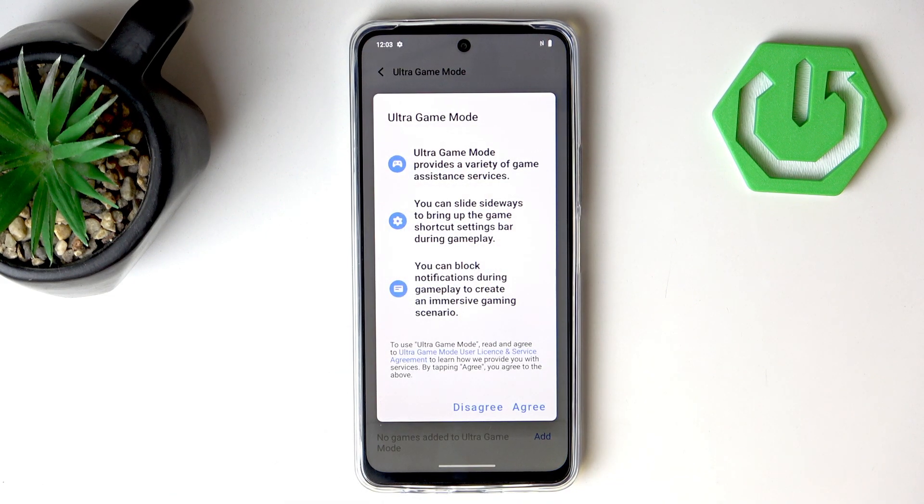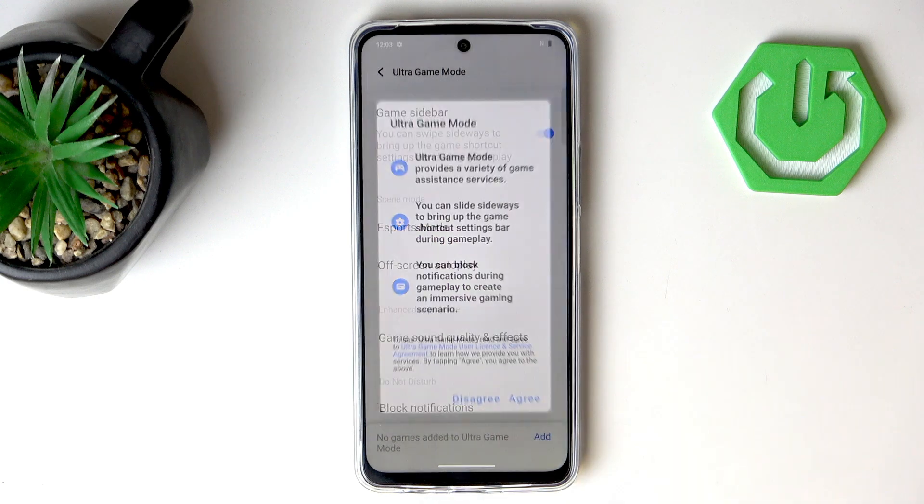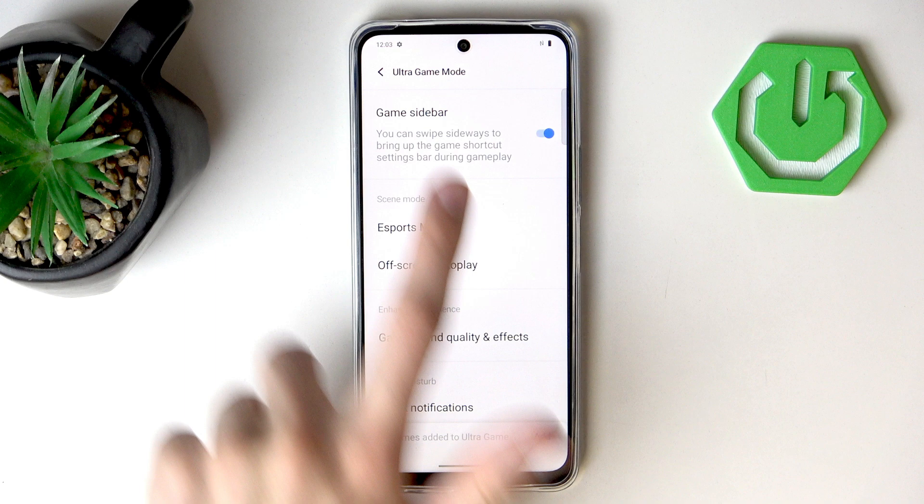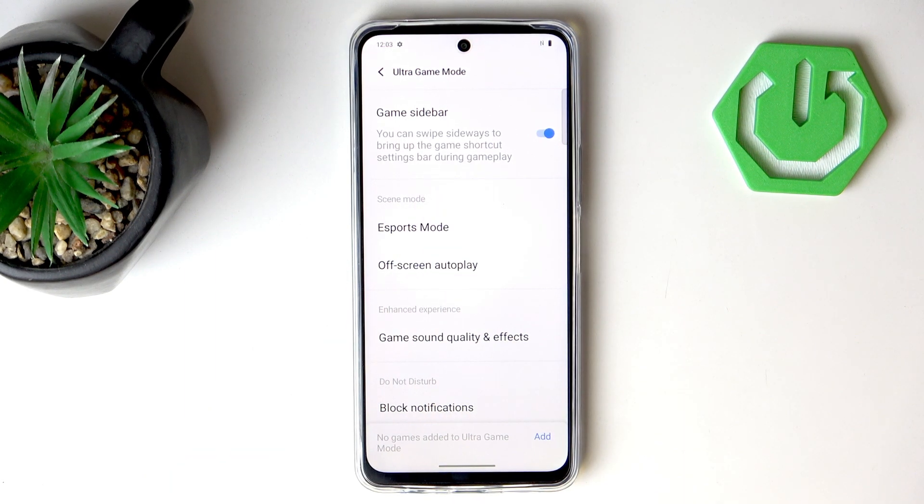We need to agree to the Ultra Game Mode user license and service agreement. This mode will provide a variety of games and services, as well as a little overlay that you can turn on or off. After hitting Agree, the very first thing is to enable the Game Sidebar, because then while gaming you will be able to slide it open to turn on a few things.